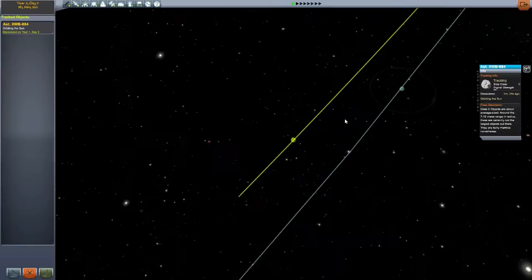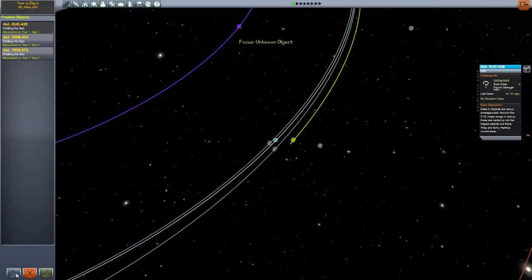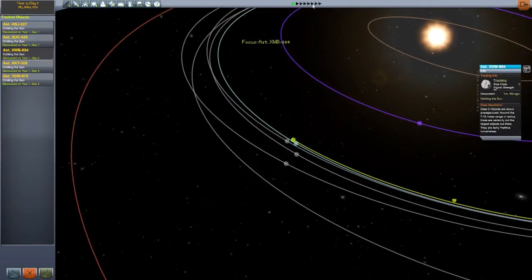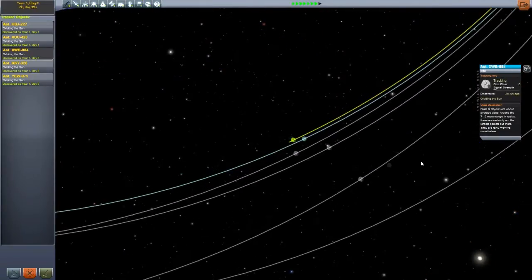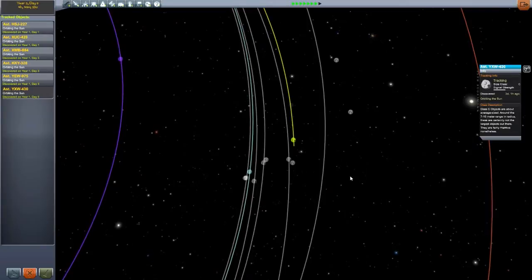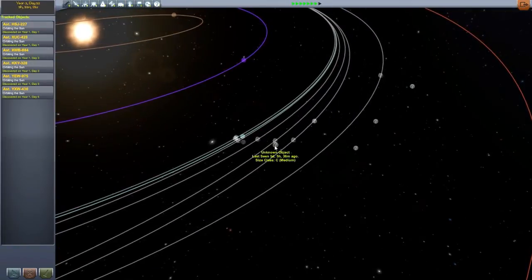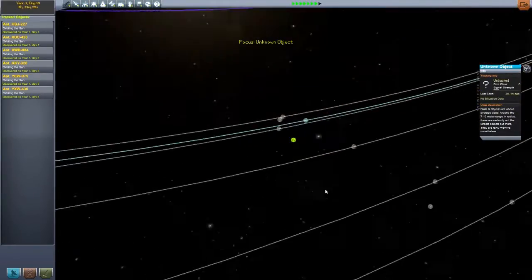It is quite cool. Let's track a few of these and let time accelerate a little bit. You'll see they move in their own paths. We get more popping up — another Class C. We've got them popping up all over the place. We got new ones there, there, there. Another one has popped up quite close to us as well. They're just everywhere.